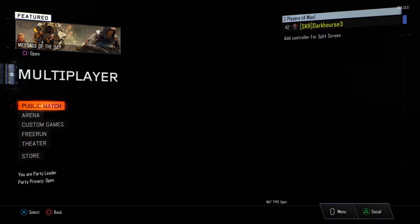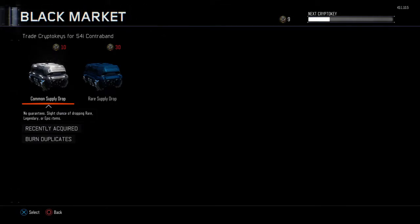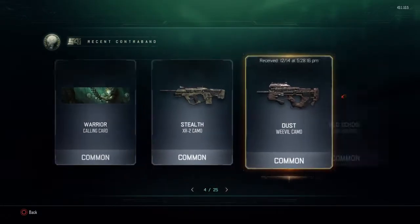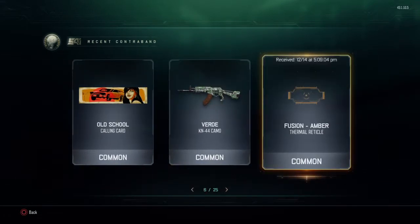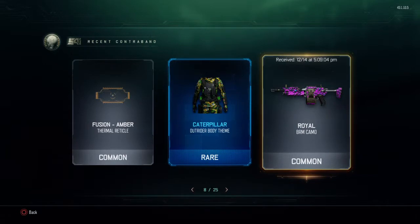Now we're on multiplayer. What's new in multiplayer? Well, this is new for the black market. You can now look at your recently acquired items — up to 25, I assume. I'm not sure, but it will even tell you the time you received it. All that is pretty swag.